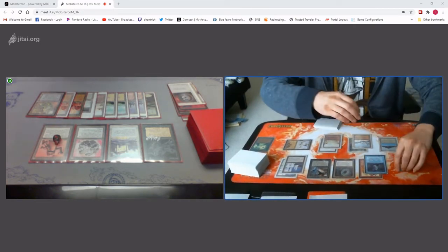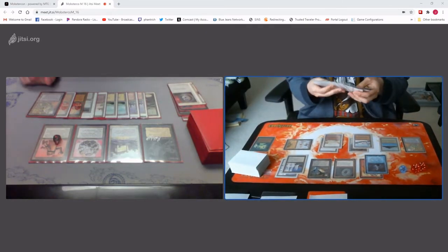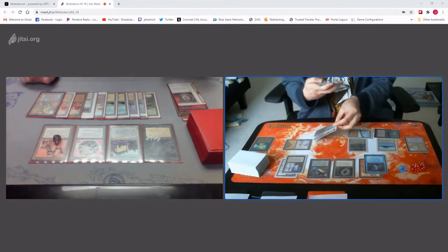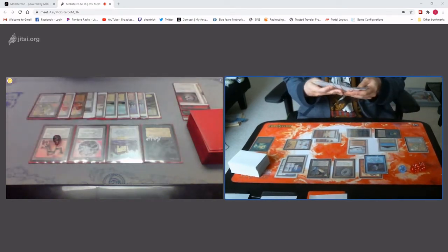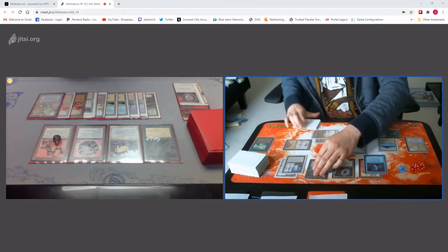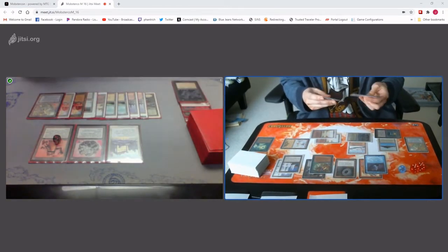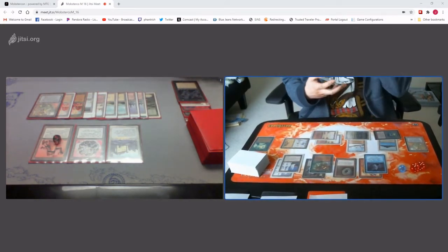8 cards, gain 8, up to 60. Draw for turn. I'll play an Emerald. I'll play an Aborea to blow up your Abyss. And I'll say good. Pass turn.